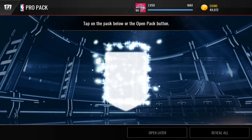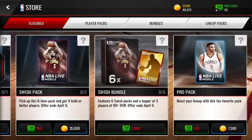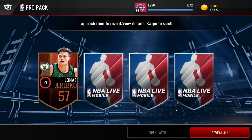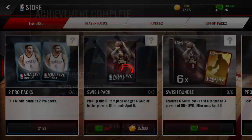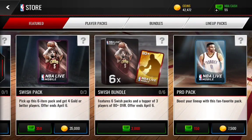In our first pro pack we get a Dirk Nowitzki — ooh, two golds, that was pretty nice. Then Jared Bayless — okay, we can save that for later.